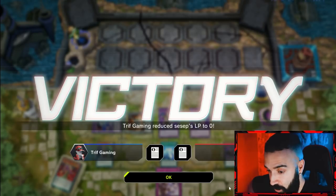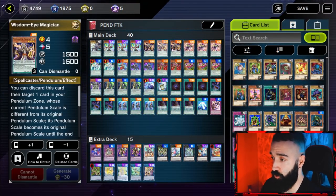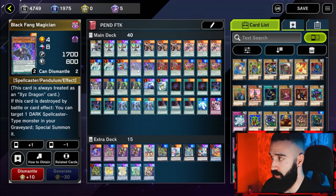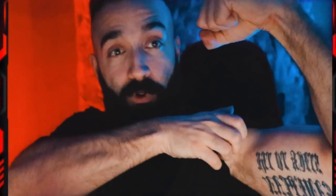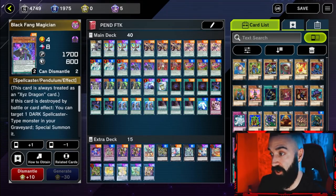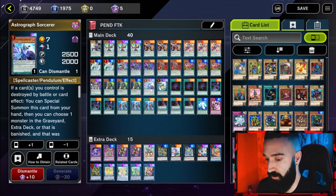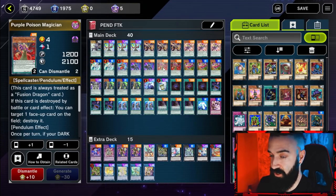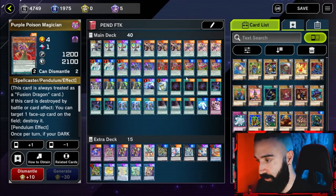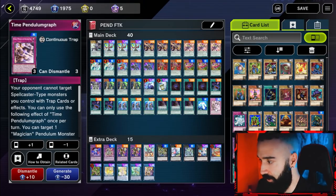Now the deck profile for pendulum FTK through Maxi and Nibiru. Monsters: one Dragon Pit, three Performapal Pendulum Sorcerer, three Wisdom-Eye Magician, three Performapal Odd-Eyes Call, two Harmonizing Magician, one Double Iris, two Black Fang, two Purple Poison. You need double Black Fang and double Purple Poison because of Astrograph — stick to the game plan. Spells: triple Into the Void, triple Allure, triple Pendulum Call, triple Duelist Alliance, one Star Pendulum Graph, one Time Pendulum Graph, triple Instant Fusion.